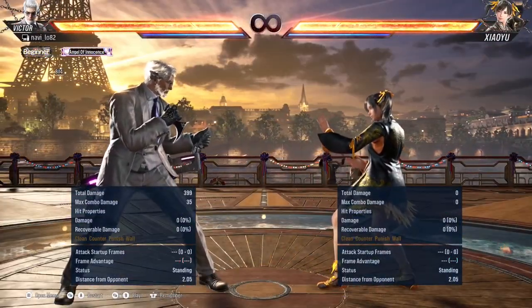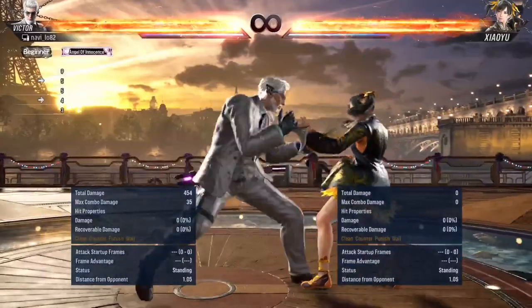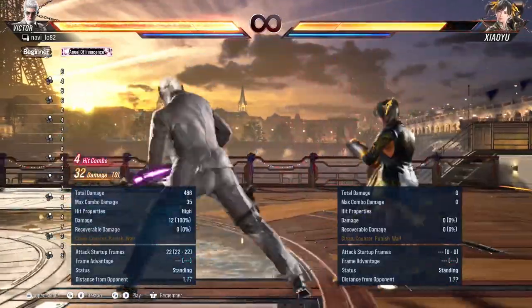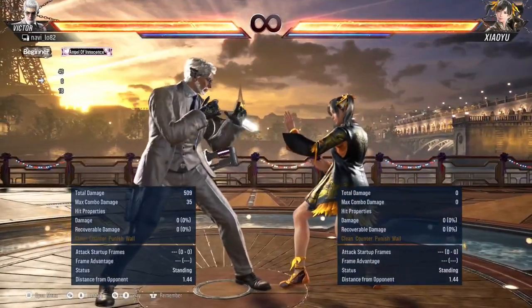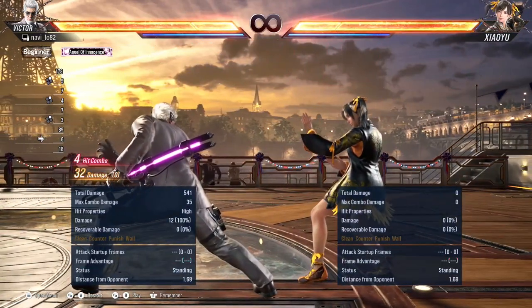Victor could do a lot of things just by smashing 2, which is pretty cool. Anyway, to break it down: 2-2-2 is a combo itself, and it'll transition Victor to a different stance.